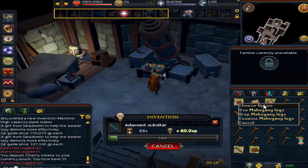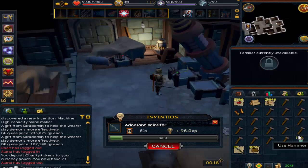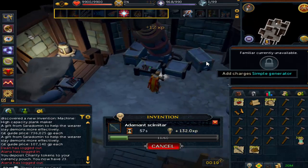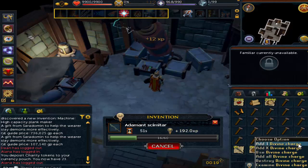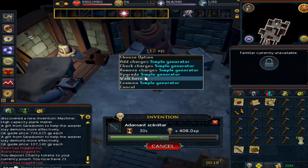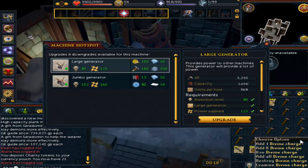It's nothing insane, but this will make you a total profit of at least two bonds a month, so you can basically get free membership by doing this. The only downside is that it does require 117 Invention to do the top tier stuff. You can have like 100 Invention, but you'll make much less money every day or every week — you won't make enough to buy the bonds, just a small amount.